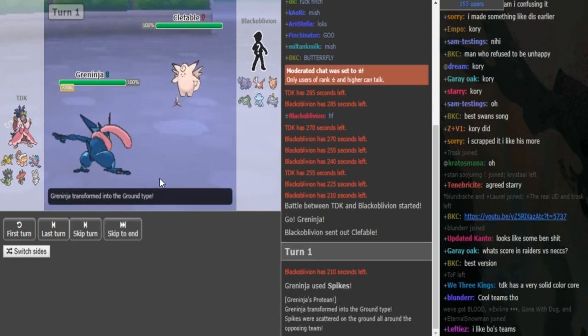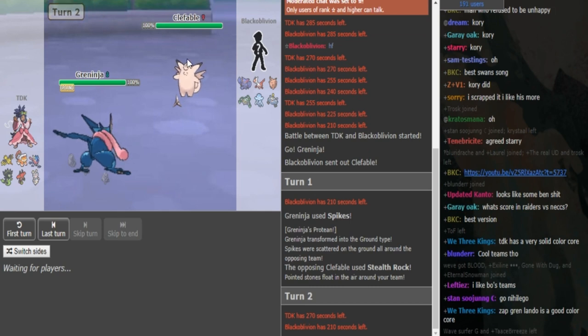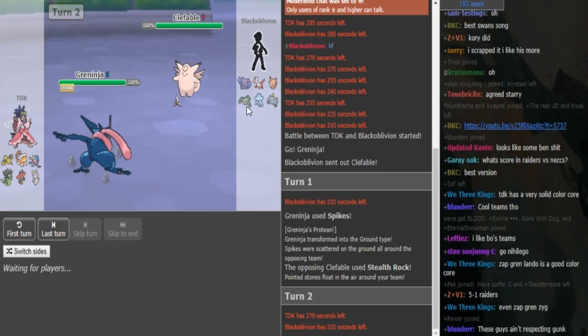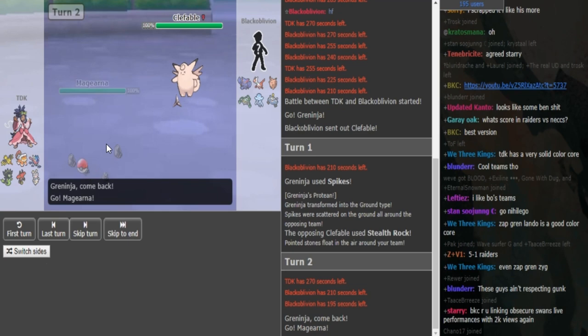We see Greninja go for Spikes turn 1 — it's a Protean Greninja — and Black Elvin throws up Stealth Rocks. He didn't fear the Greninja having Gunk Shot. If he feared it now and after Greninja shows Protean he can go into Pharaoh Thorn, or he can just Moonblast. This is not confirmed Scarf yet; it could still be Expert Belt, Z-move, Life Orb — all options.